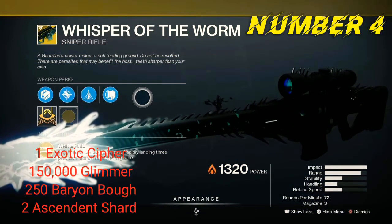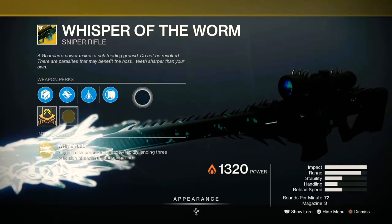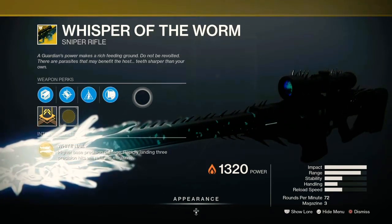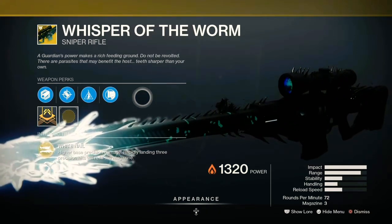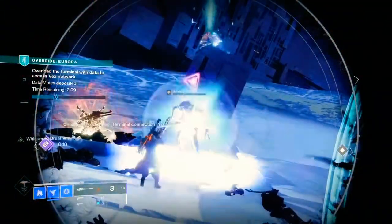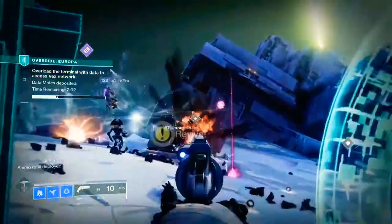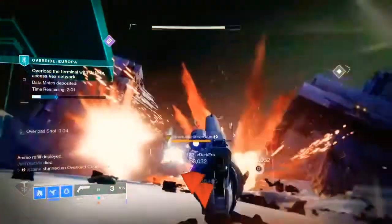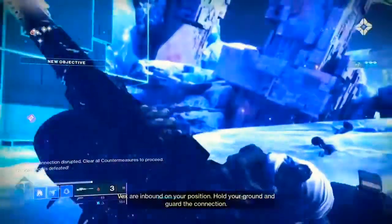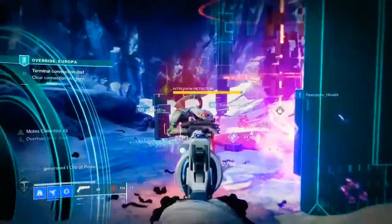At number four we have the Whisper of the Worm, which back in the day was the OG weapon for damage because of its intrinsic perk White Nail. It granted higher base precision damage, and landing three precision hits would refill the magazine from thin air. Bungie decided that was too OP and nerfed it so it would instead pull ammo from your reserves. It was a hard nerf but didn't break the weapon's usability. Then they added the catalyst, which gave it Whispered Breathing — basically box breathing: aim for a short period and it does more damage.